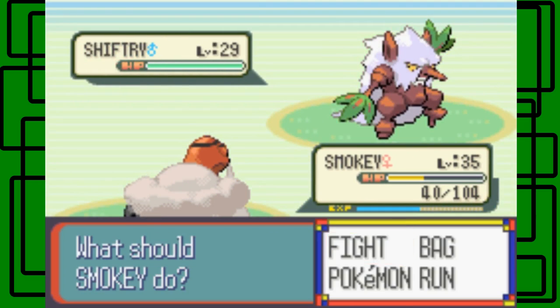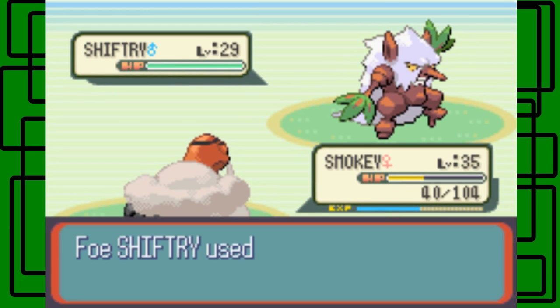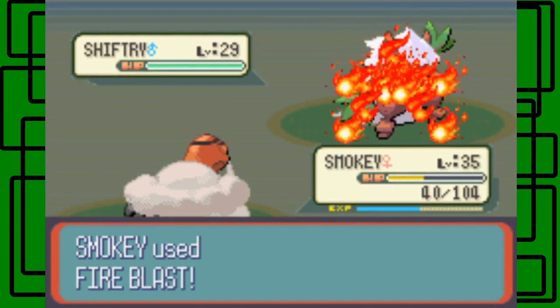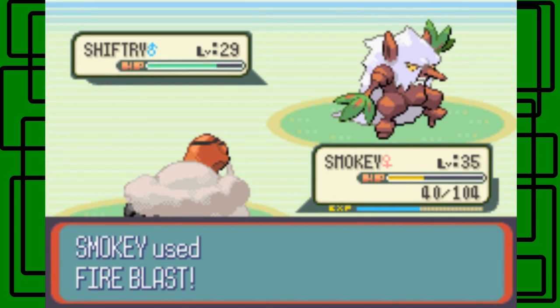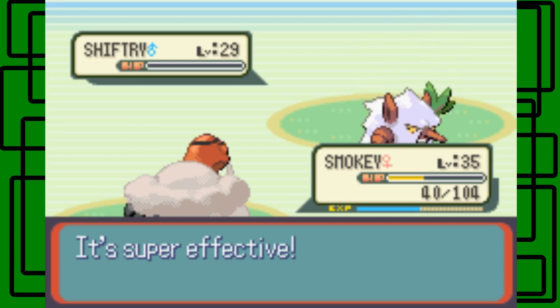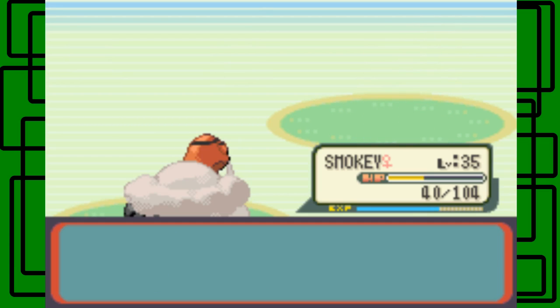It's Shiftry, level 29. Let's go for Fire Blast — we haven't used Fire Blast yet. Of course it uses Double Team, so it's going to make it harder to hit. But Fire Blast still hits! Shiftry is level 29 and male. It's going to be super effective and should knock it out. Awesome, nice — I like it.